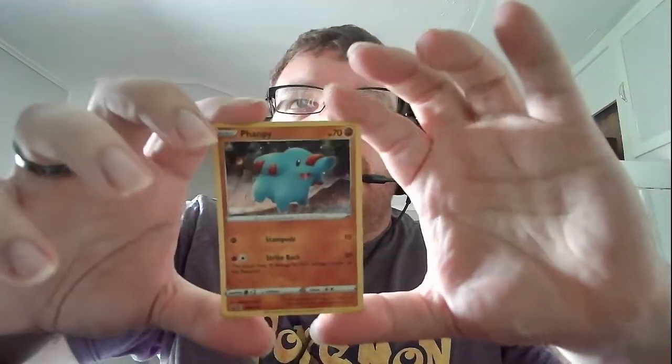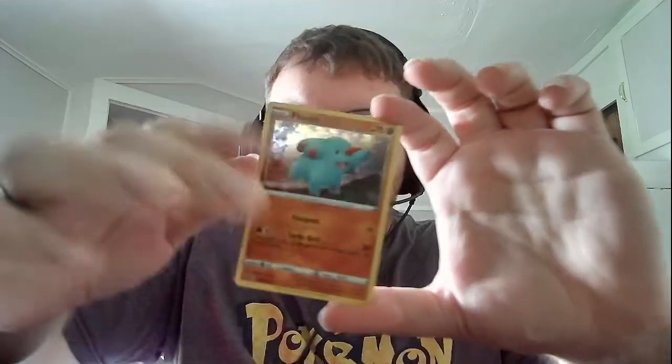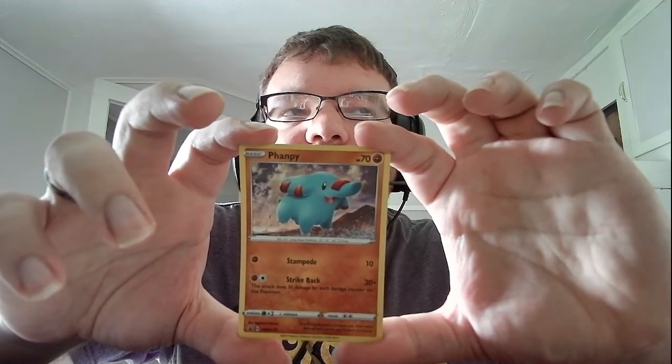There's the code. There's the card, and let's get the coin out of here. Here's the Fanfan that came with it — the promo. Basic Fanfan, HP 70, fighting — Stampede: 10. Strike Back: 30 times, does 30 damage for each damage counter on this Pokemon. So that's a regular two, a total of 60, so it'd be a total of 180. Something like that.